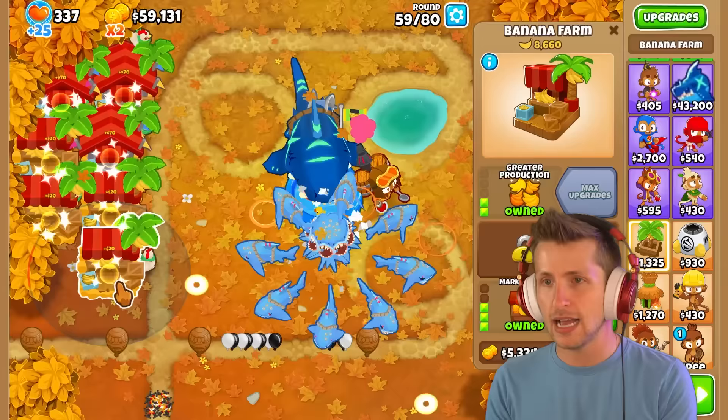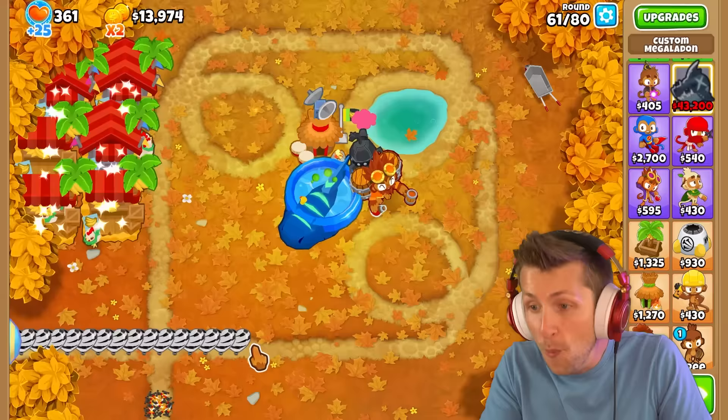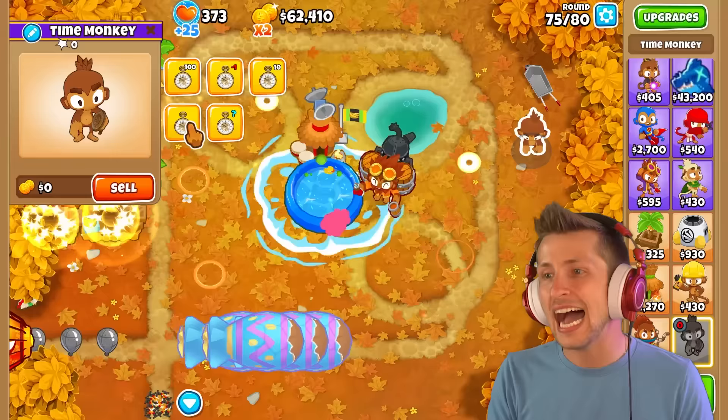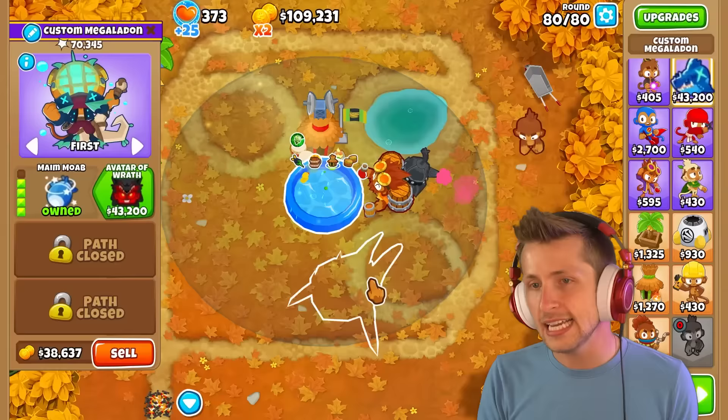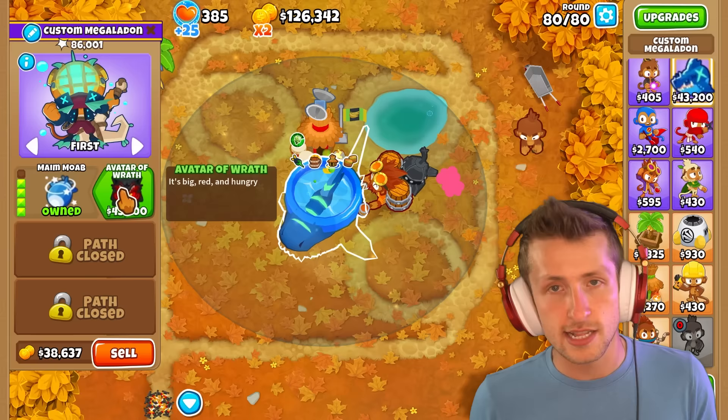I sold my banana farm. His range is so good — do I even want to get MIB? I don't think so. His range is so good and look at him — he can grab the BFB! Oh my gosh, he ate that instantly. What if we just send a bunch of rounds? He kinda gets overwhelmed, but not super overwhelmed. I'm going all the way to round 80. We still have one upgrade left — it's big, red, and hungry. He just eats it for breakfast. Let's upgrade this guy to the Lava Megalodon!